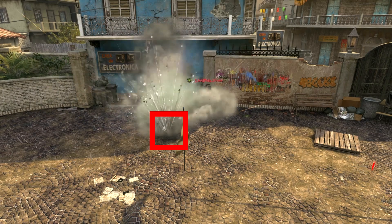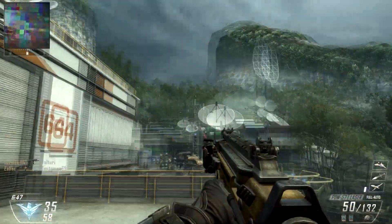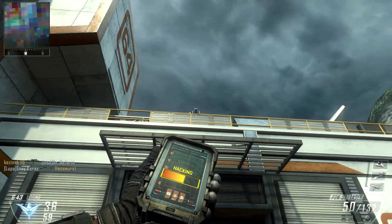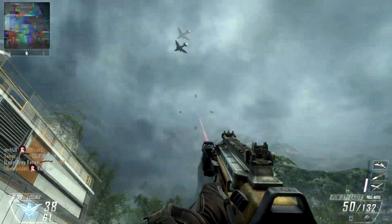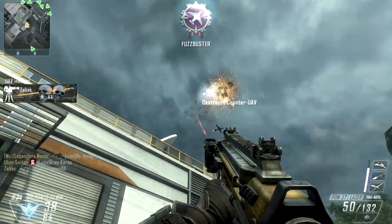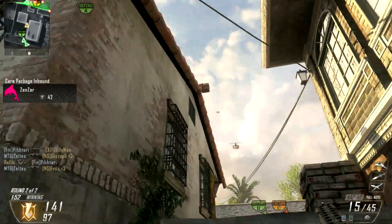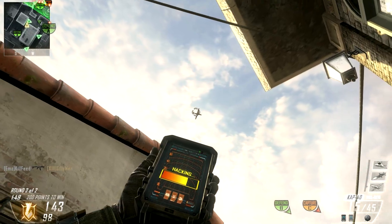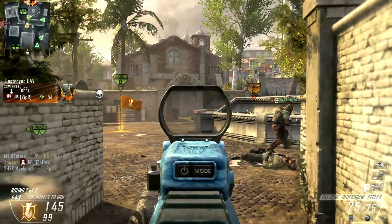The Black Hat is a tactical which allows you to hack enemy scorestreaks and equipment. You get two Black Hats each life, just like you get two concussion grenades or shock charges, and each one allows you to hack one thing. As you can see on the screen, I am hacking some UAVs and counter UAVs. All I have to do is hold the tactical button and aim close to the scorestreak.